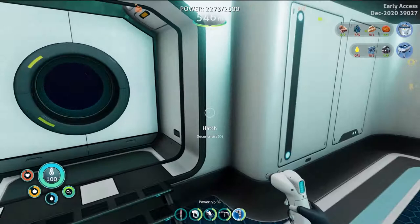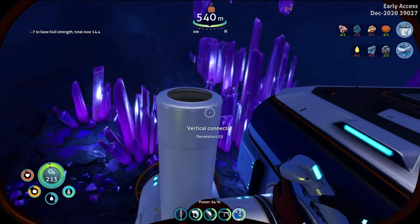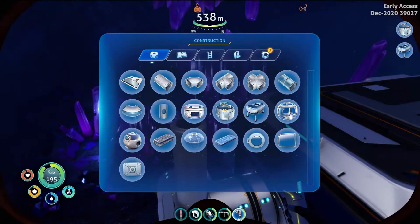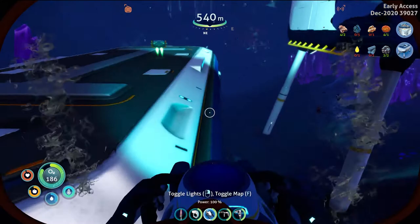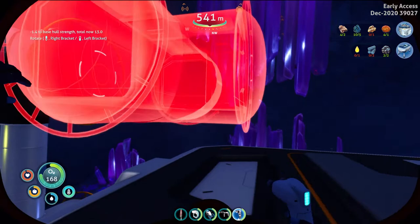Connecting some of these pieces together — I'm going to get the scanner room up here. It's going down by 0.7, not too bad. I have no titanium — but luckily there's a lot of titanium nodes around here and I've got my mining drill, so I can easily mine what I need and carry on with the construction. I shouldn't need to go back too soon.